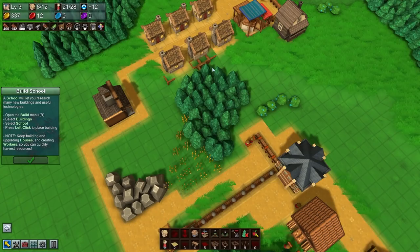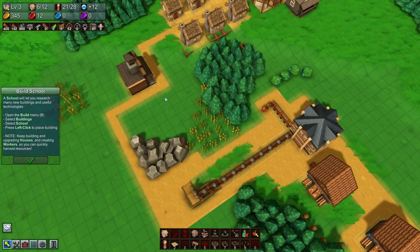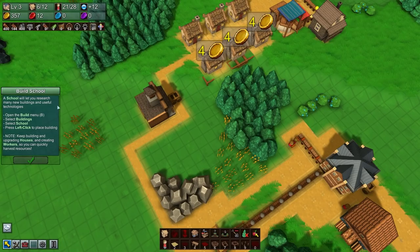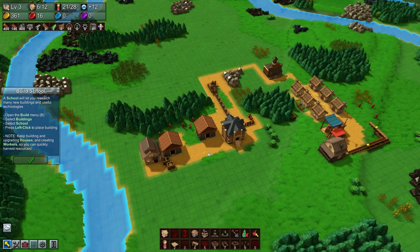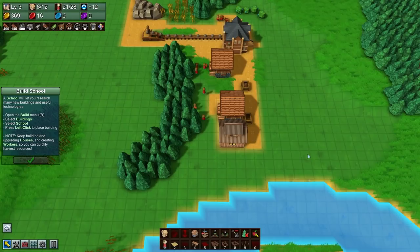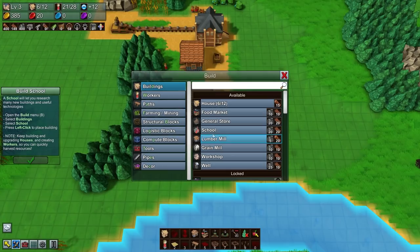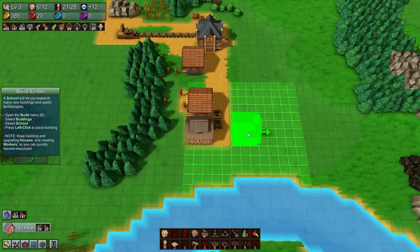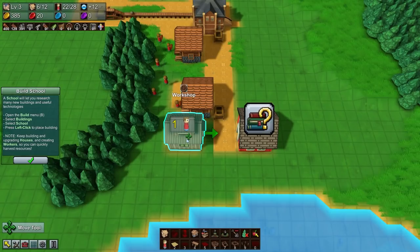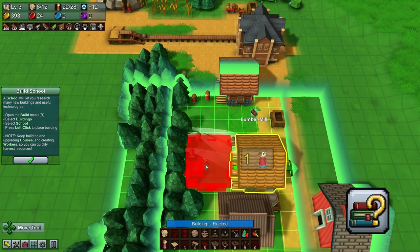You scoundrel - I made this beautiful path for you and you went another route! My lord. A school will let you research many new buildings and useful technologies and is incredibly important to the progress of the game. We're going to want to set this up reasonably close to a lumber yard, simply because it's going to require paper which is made from wood pulp. The school itself doesn't need access to water, but any lumber yard that wants to make paper is going to need it. We'll set up the school around here.